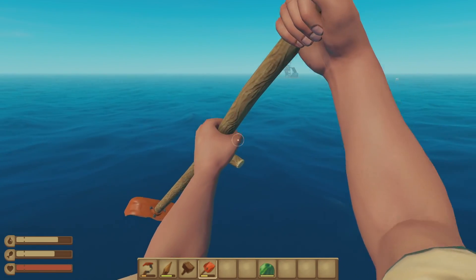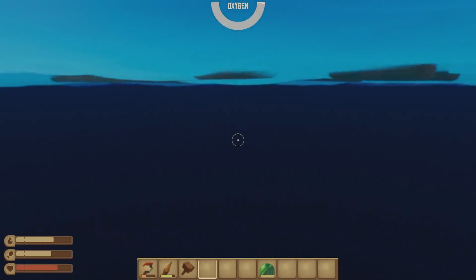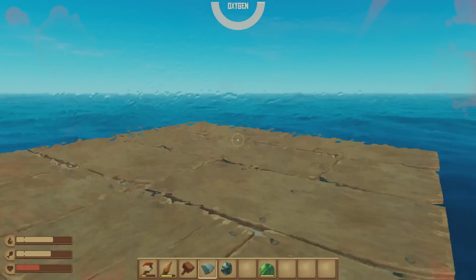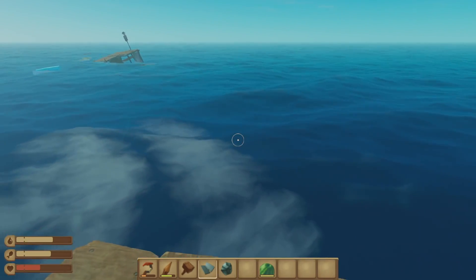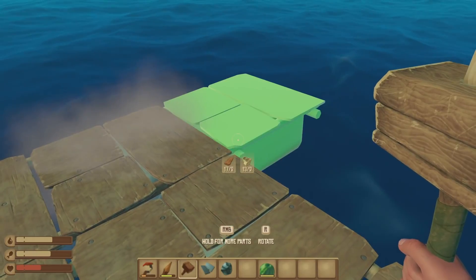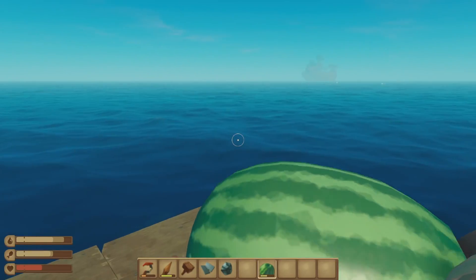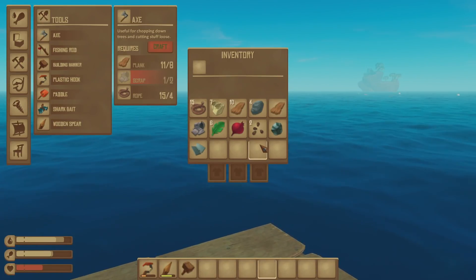Let's see if we can make it over to this thing. Our paddle's about to break — once it breaks, we're just going to jump in. Let's just jump, go for it. Grab that and get right back. Here he comes — oh, and he got us. That did a lot of damage, got to get back up here. That shark took more than half of our health away, but as you can see it is already starting to regenerate.